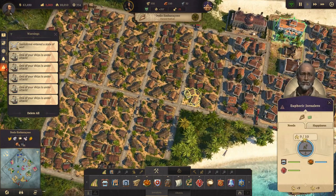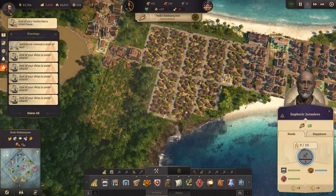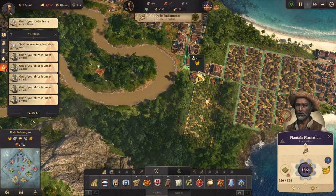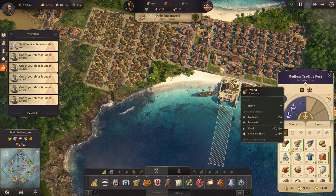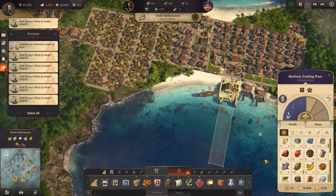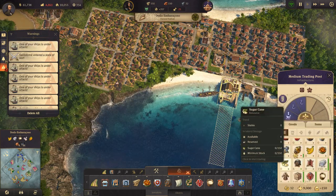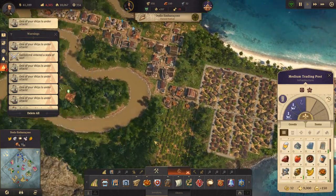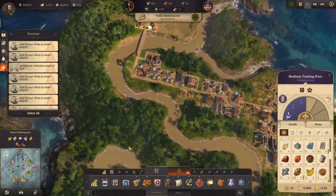What are we missing? We're missing a little bit of fried plantains, but other than that everything is good. We have fish oil, but we don't have any fried plantains — well, we do, but not a whole lot. We don't have any plantains either. So let's build a plantain farm or two.